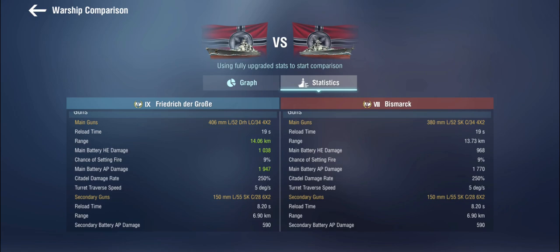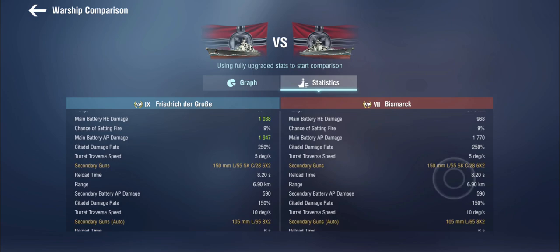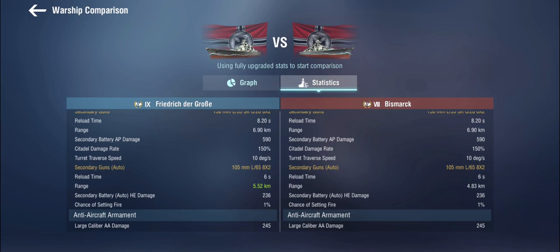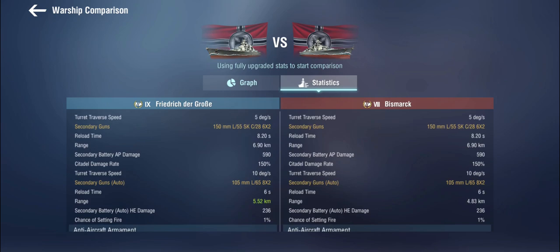But when you get into Tier X games against very heavily armored ships, it can get very tricky. And you only get 8 of them. The usual German relatively good reload of 19 seconds applies. The secondaries are mostly identical to what you'd find on the Bismarck, with a very slight improvement in range on the auto-secondaries. Other than that, it's pretty much the same thing.